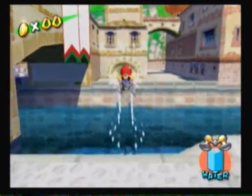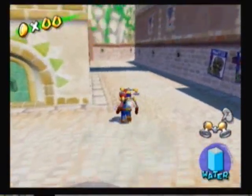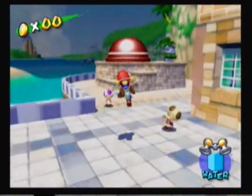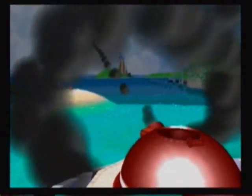And sometimes it'll happen where the hover nozzle doesn't work, but that's only if you come out of a slide. That's kind of important to know if you're trying to work out something out of a slide combo in a secret level. And perfect entry into the cannon. Time to go boom!